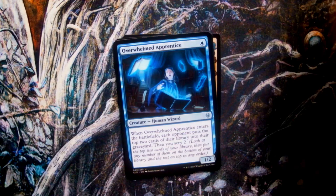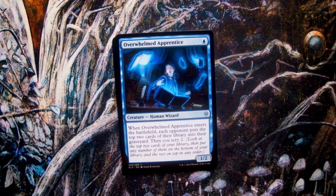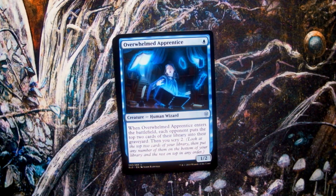Next up we have Overwhelmed Apprentice, art by Jason Rainville. Both the name and art, which depicts an untrained magician facing off against magically moving objects, are clearly inspired by Johann Wolfgang von Goethe's 1797 poem The Sorcerer's Apprentice. Like many of the fairy tales in this set, this poem was also adapted by Disney, specifically in the 1940 short film Fantasia.